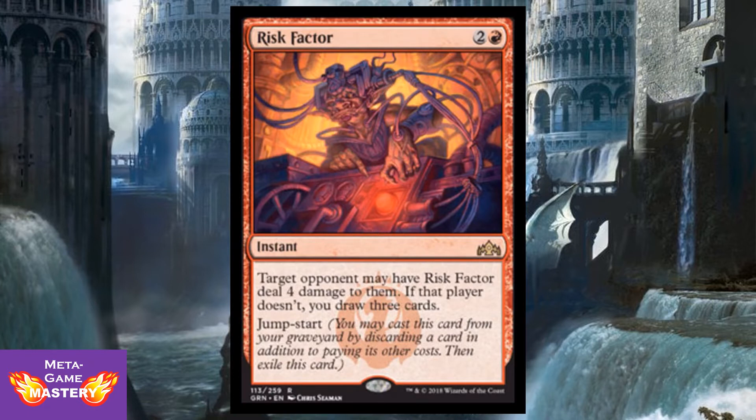Risk Factor is 3 CMC — two red for an instant. A targeted opponent may have Risk Factor deal four damage to them; if that player doesn't, you draw three cards. It also has jumpstart. Hello Browbeat, my old friend — I need to draw some cards again, 'cause I'm addicted to winning. My opponents suffer while I'm grinning, as I back them up against a wall and watch them fall.